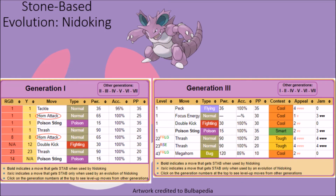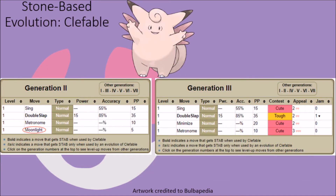Nidoking still retained access to Horn Attack after evolution in Generations 1 and 2, but it was removed starting in Generation 3. Horn Attack, despite being a basic move, is perhaps the most powerful of basic moves that a Pokémon can gain access to, and it could easily help wreck opponents if your specimen was a high enough level fairly early on. Its removal was likely for balance reasons, though Nidoking gained the ability to learn other, more powerful moves in later generations even after evolution. Clefable was able to learn Moonlight in Generation 2, but being a stone-evolved Pokémon while retaining the ability to naturally learn a healing move is fairly unbalanced, so it was removed starting in Generation 3.